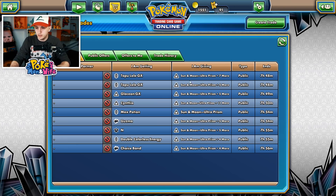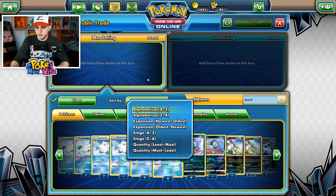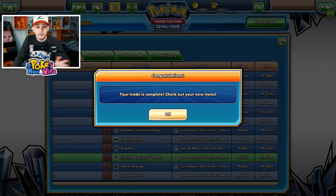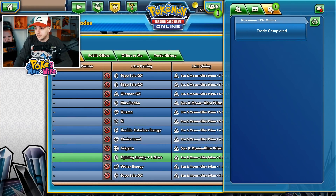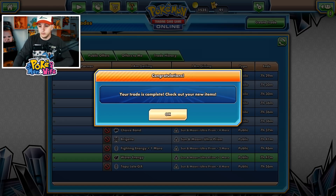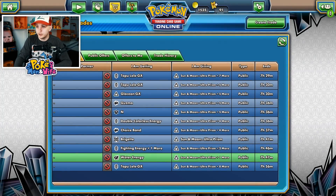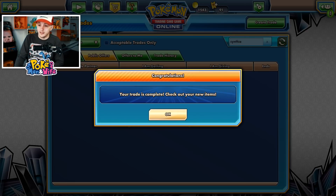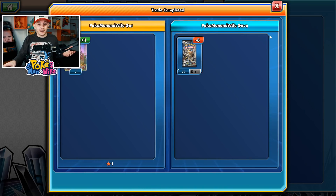Let's create another trade — did we do Brigette? We didn't do Brigette. Let's try to get Brigette for one pack — Brigette for one would be amazing. A few moments later — we got a trade! Cynthia for 12 packs, that's actually pretty good. And look at that, we have another one: Max Potion for one pack, that's really good. And another one — an N for six packs. N is worth like 23-24 packs, that is nuts!